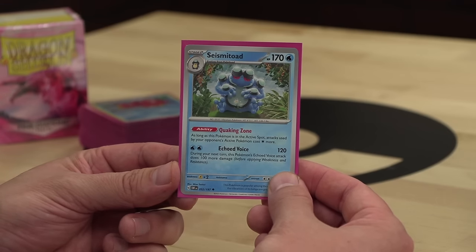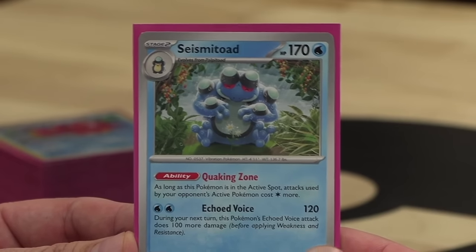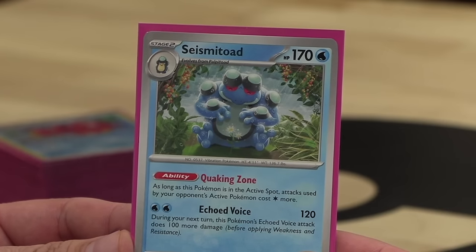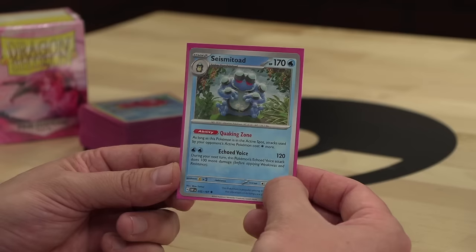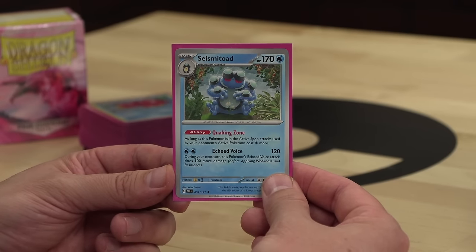Seismitoad from Obsidian Flames is super cute and unassuming looking, but don't let its soft and humble demeanor fool you. This card is a terror to play against in Gym Leader Challenge format. If you're new to Gym Leader Challenge format, don't worry — it's super fun and easy to get into.